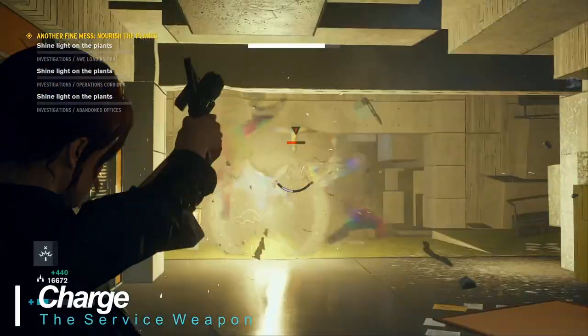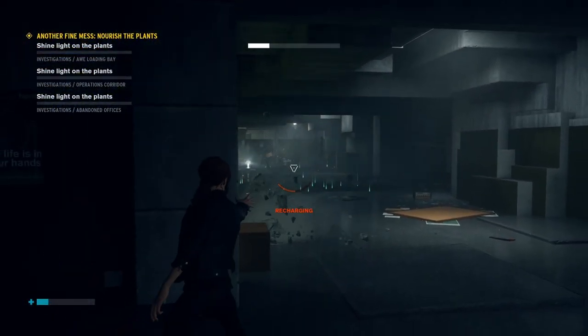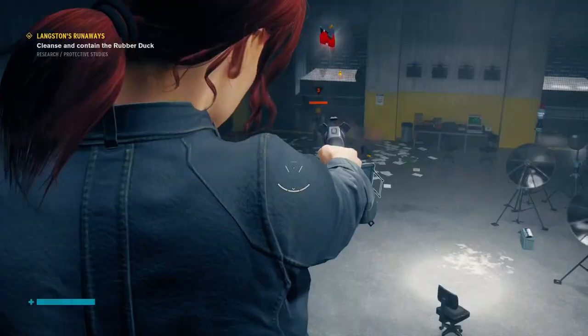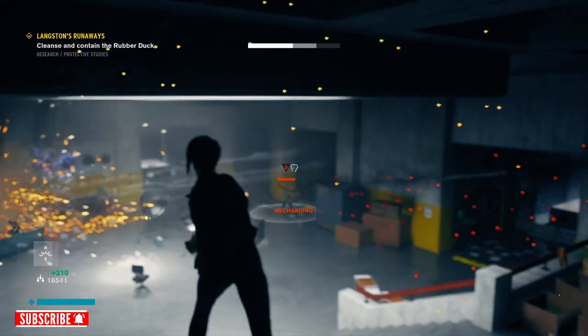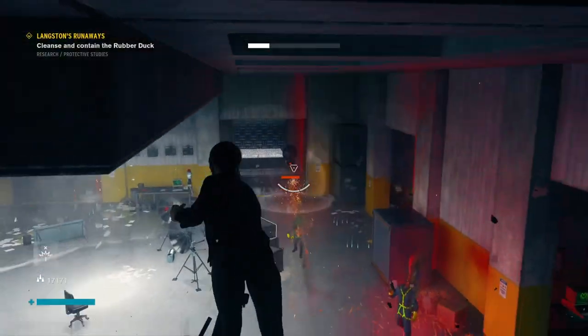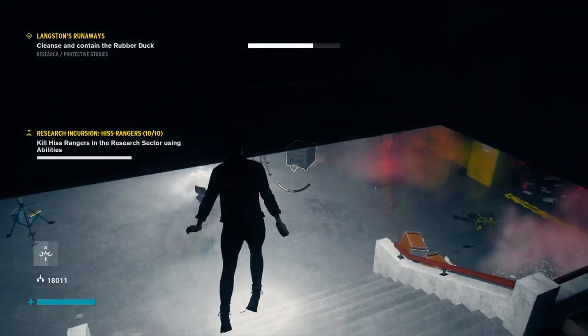Charge fires an implosion charge that affects a small area with damage. Press once for a single charge or hold for up to three simultaneously. I like to use it to fire down to the ground at enemies while using levitate. It's not super damaging but it works well in combination with abilities. Suggested upgrades include charge blast boost, charge velocity and damage boost.